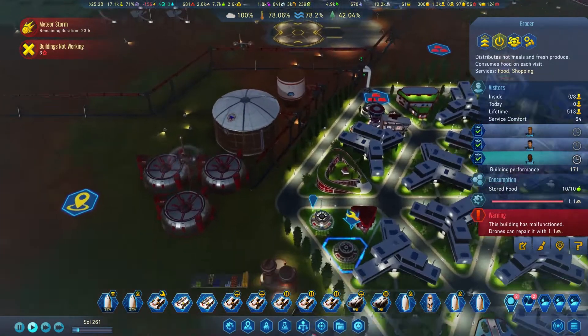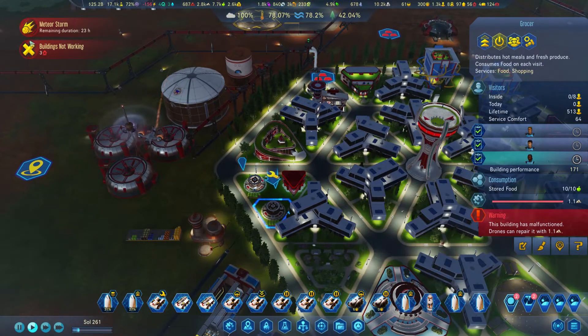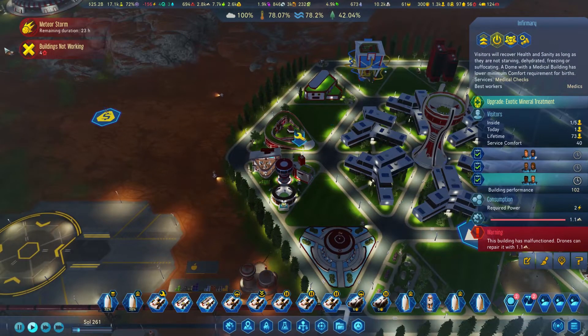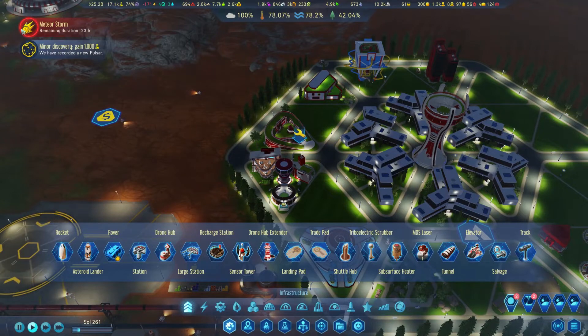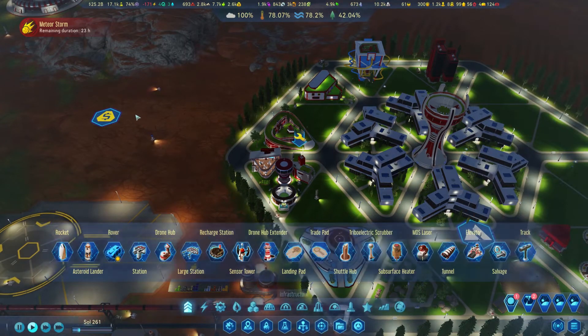We have the shop not working - we need concrete, 1.1 concrete to fix it. That's probably because of the marsquake. It looks like the marsquake was in this area. That's fine, let's leave them alone. Meteor storm - pulsar, go away.